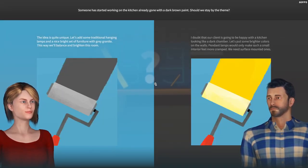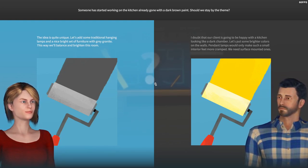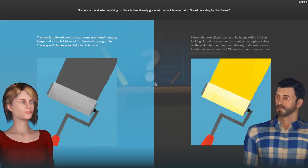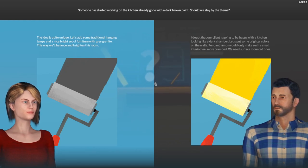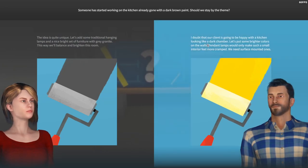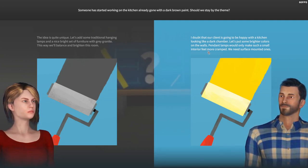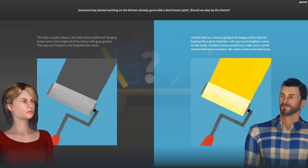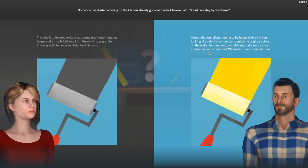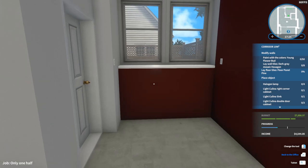The idea is quite unique. Someone has started working on the kitchen already — gone with a dark brown paint. Should we stay by the theme? The idea is quite unique. Let's add some traditional hanging lamps and a nice bright set of furniture with gray granite — this way we'll balance and brighten this room. I doubt the client is going to be happy with the kitchen looking like a dark chamber. Let's put some brighter colors on the walls. Pendant lamps would only make such a small interior feel more cramped — we need surface mounted ones. I happen to agree with him. A dark kitchen does feel very cramped. My kitchen has dark wainscoting and it can feel smaller than what it actually is.